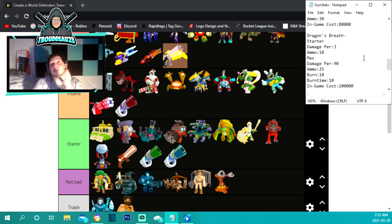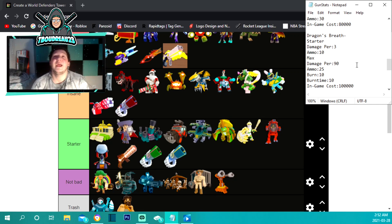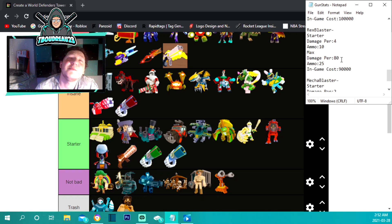The dragon's breath is the only gun right now that does burn damage. It starts with a 10 ammo capacity and 3 damage per hit. The max upgrade costs 100,000 — the most expensive gun in the game. Maxed out it does 90 damage per hit plus 10 burn damage for 10 extra seconds, so you're getting effectively 190 damage per shot with a 25 ammo capacity. That's why it's under godly.